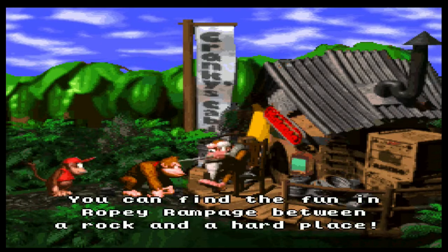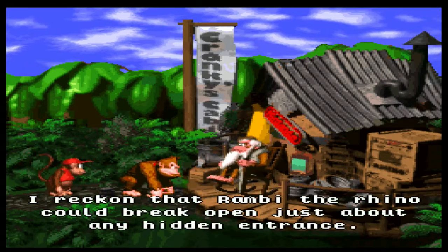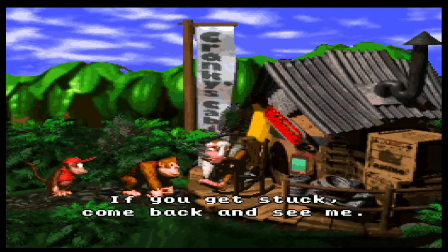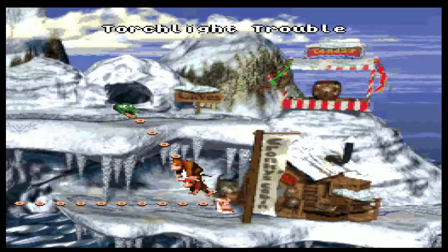Cranky pretty much just gives hints at the first level. Come on, give me hints on this level! 'I reckon that Rambi the Rhino can break open just about any hidden entrance.' He's got a box of Rambi behind him too. 'If you ever get stuck, come back and see me.' That's the Nintendo sign he has on the side of his house — I want one of those. They're really hard to get, apparently.